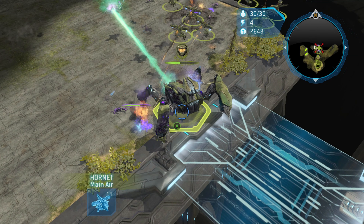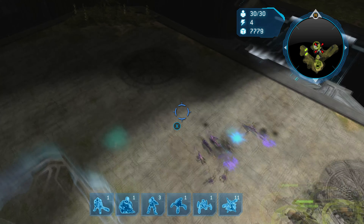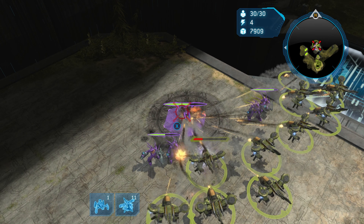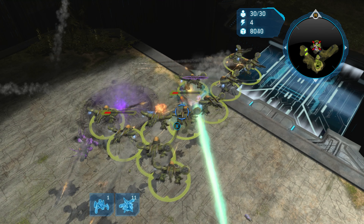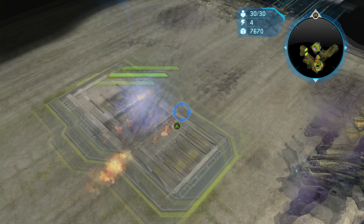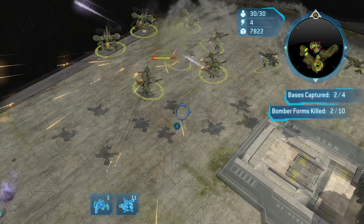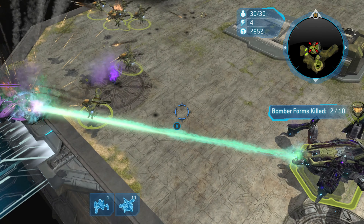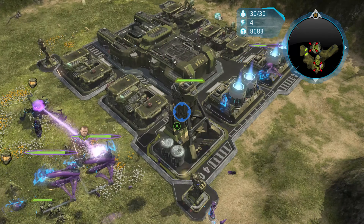One thing I forgot to mention is the skull and the black box - we're going to get both of those as we have in pretty much every other mission. The skull for this mission requires you to kill ten bomber forms to unlock it. The skull is going to be where we picked up Anders - where a bunch of flood are - and it's not fun to get either. This mission is just one of my least favorites because it's difficult at the beginning, then it's just tedious: going from base to base to base.